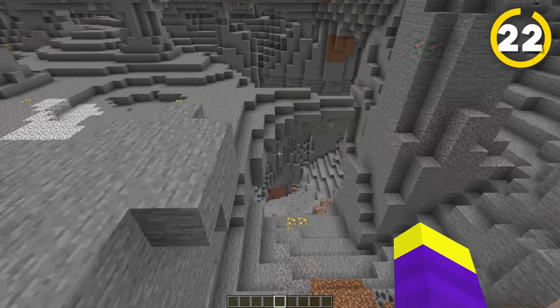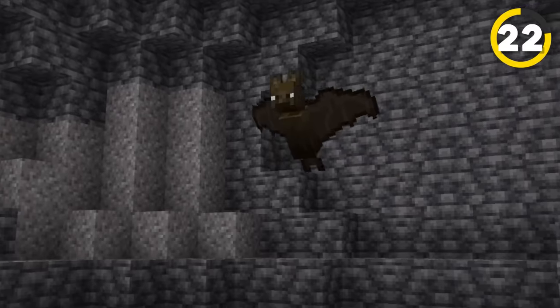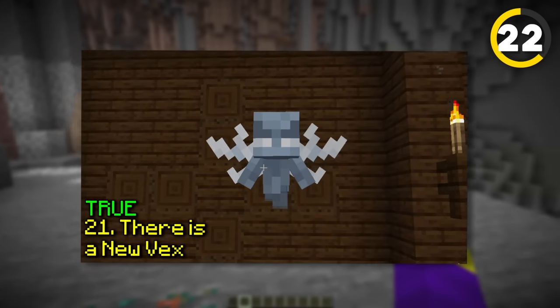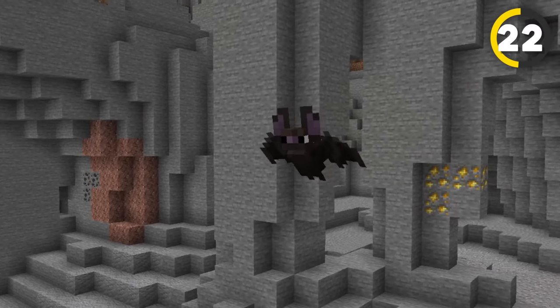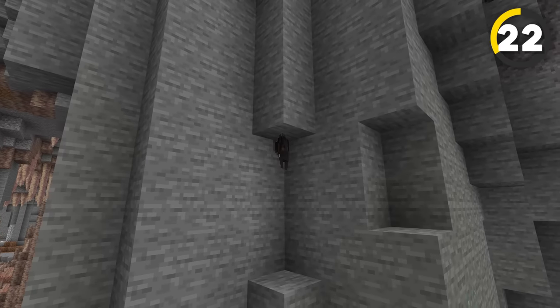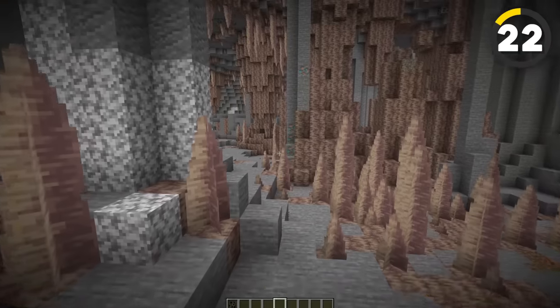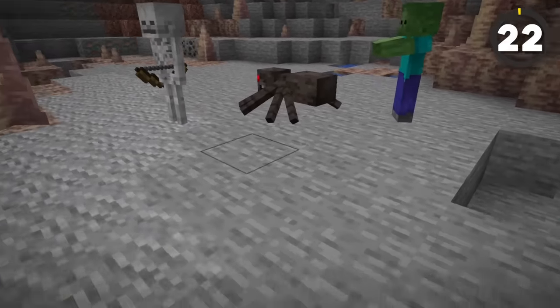Another mob-related change coming to Minecraft 1.21 involves bats. The mob that has been in the game for years has actually gotten a new texture, similar to the vex changes we saw in the last update. The bat also has a new flying animation, which looks a lot cooler than the old bat, and it can also hang underneath blocks. I hope they continue updating old mobs in the future, because some of them could really use an upgrade.